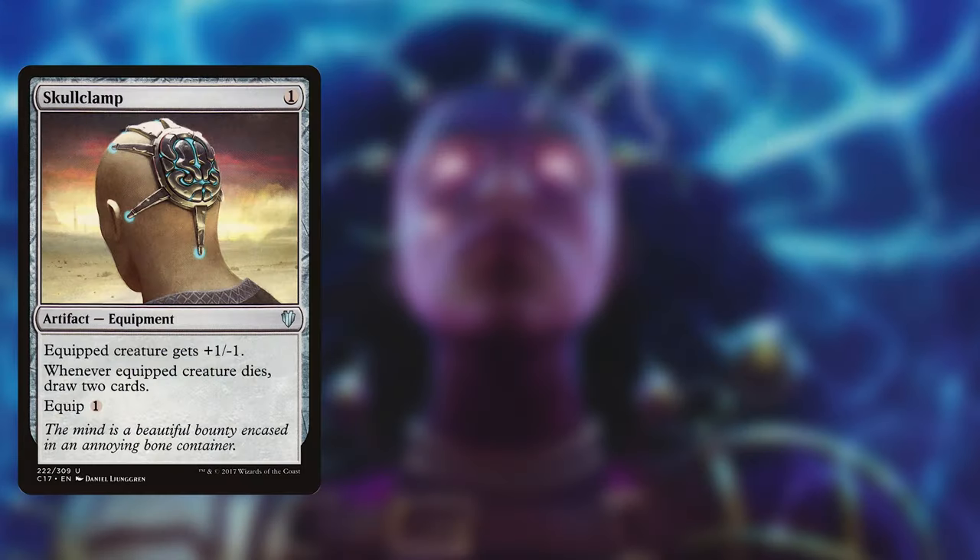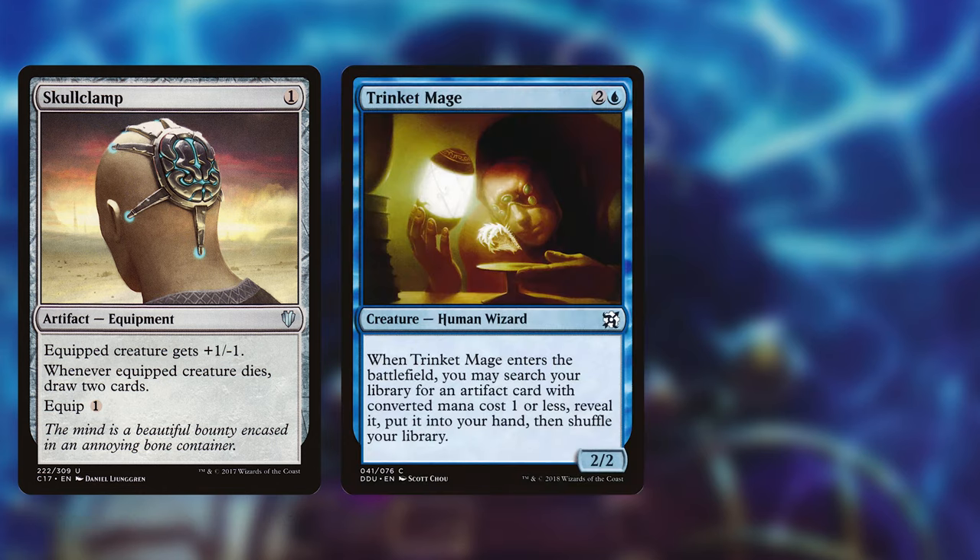Card Selection. Skullclamp is a great card in this deck. It's an equipment that costs 1 and equips for 1. It gives the equipped creature +1/-1 and whenever the equipped creature dies, draw 2 cards. This deck produces more tokens than any other deck in Magic, so Skullclamp will draw us a ton of cards. Trinket Mage is in my opinion the best blue card in Commander, as it fetches cards like Mana Crypt, Sol Ring or Skullclamp, which often times are the best cards in your deck.